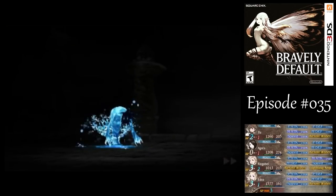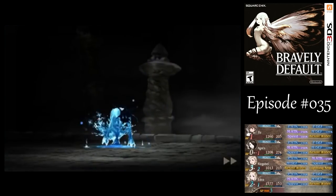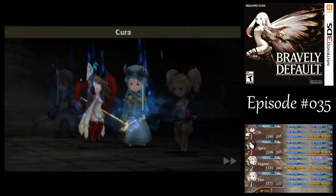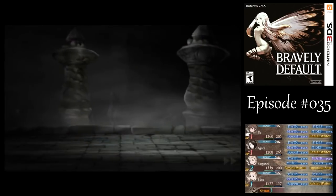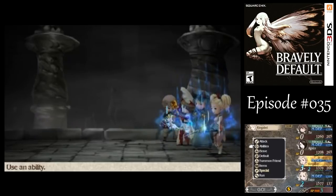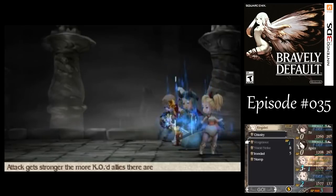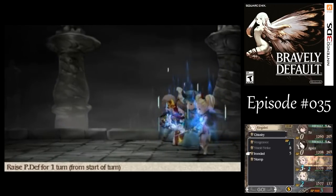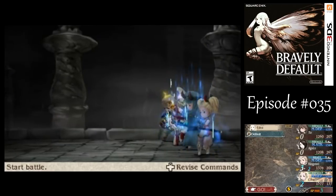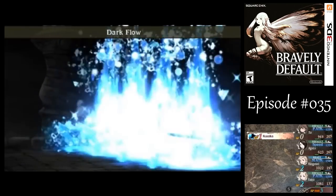You'll notice Tiz's speed actually went over 150%, which is usually the normal cap for buffs on a particular stat. But because I used Lux — a special move — it exceeds the normal limit for buffs, so that's pretty nice. I actually want Ringabell to use Ironclad to boost his physical defense up to 150% for the round.